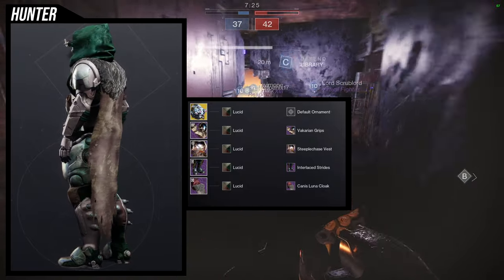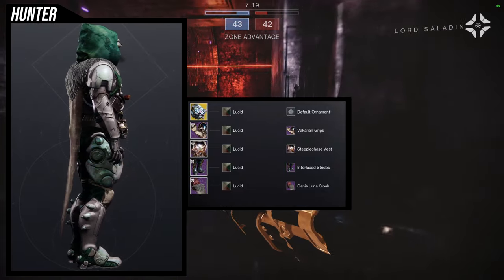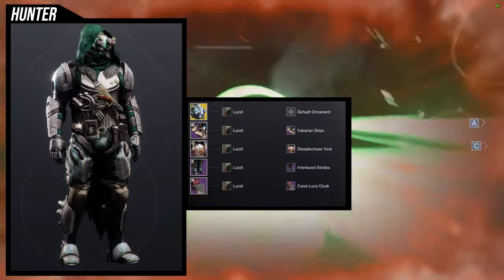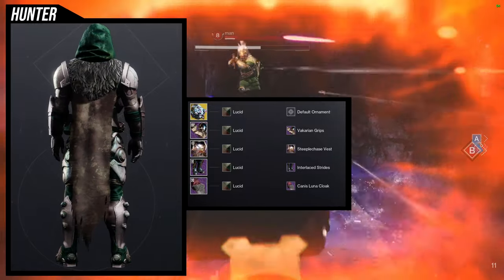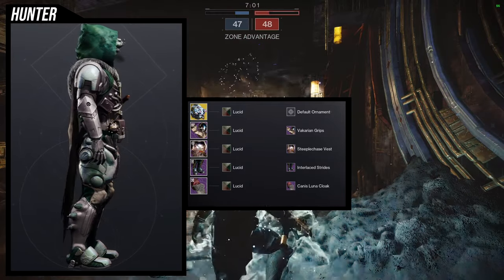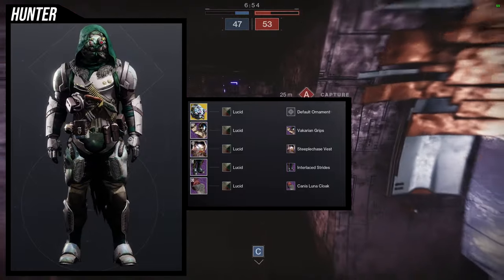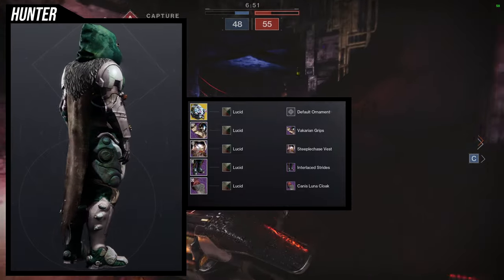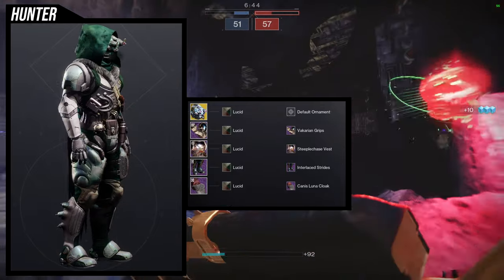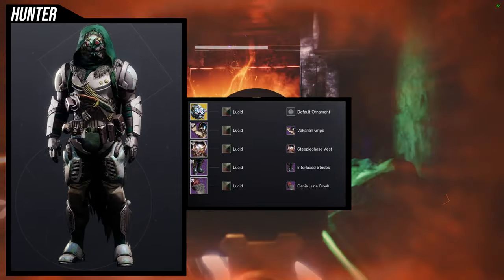It's all in the chest piece and the helmet — those two are going to be the most obvious, and the arms and boots are more Fallen-themed. I would probably switch the arms out for something else, because as much as I like the Valkyrie Grips, they just don't meld well with the other pieces. I tend to post my failures too, because it shows I'm not perfect and shows where my head's going. A tactical Fallen theme is pretty cool — I'd just switch out the arms, maybe the boots, and the cloak for something a little more tactical.